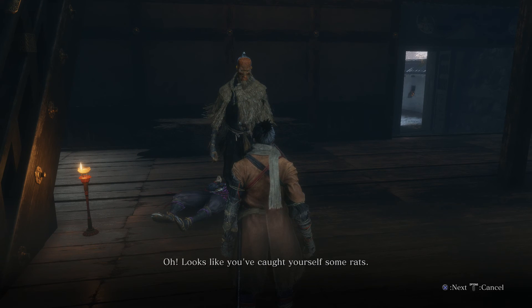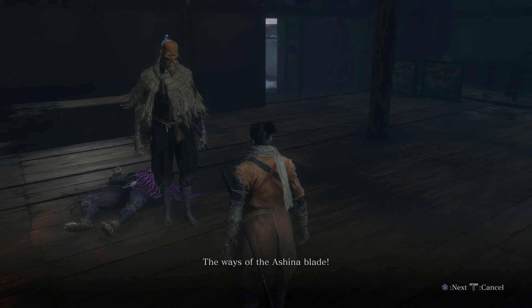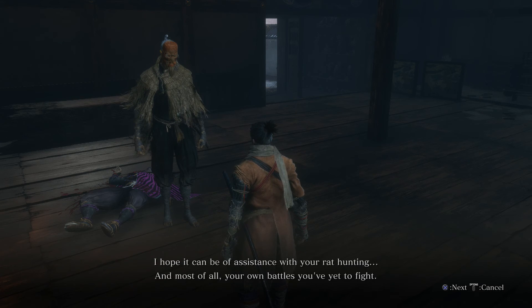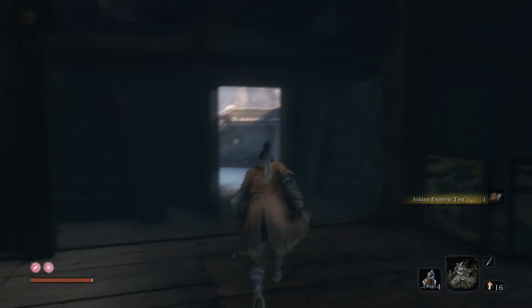Looks like you've caught yourself some rats — yeah. I knew you had a talent for killing. Wonderful, here's your reward — take it. This is the ways of the Ashina Blade, it's our school of fighting. But there are no hard and fast rules — you just win your battles. That alone is the most important rule of the Ashina style. I hope it can be of assistance with your rat hunting, and most of all your own battles you've yet to fight. Thanks, man — it went from you threatening me to that, so that's cool.